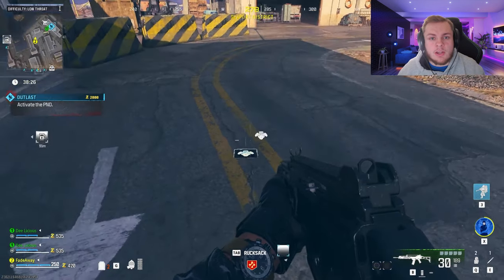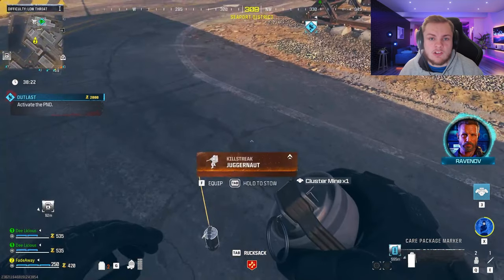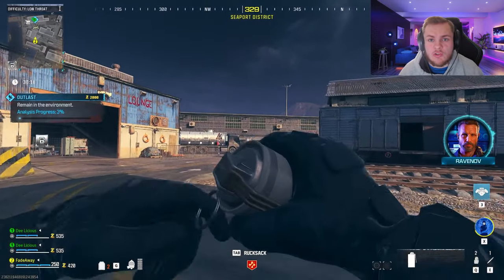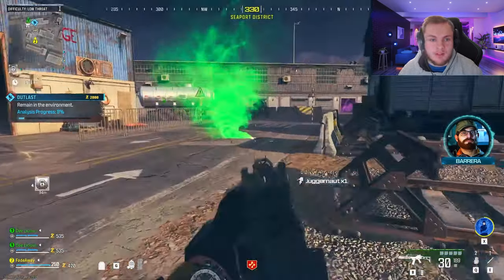Drop the cluster mine onto the ground. From here you're going to need some timing, so pull the Juggernaut out and pick the cluster mine up at the same time. You will be holding the Juggernaut and it will also drop onto the ground — that's how you can tell the glitch worked. Just throw it and you have duplicated it.